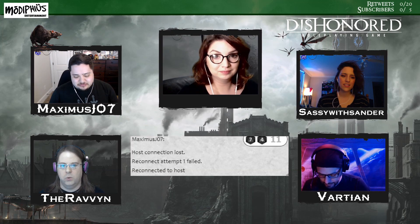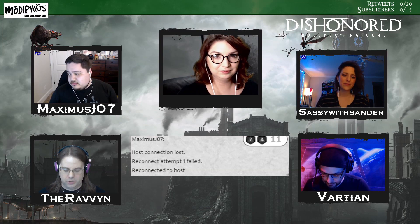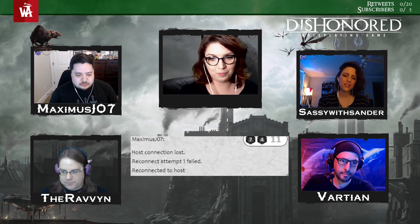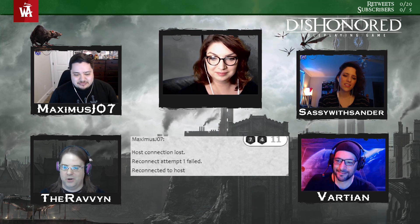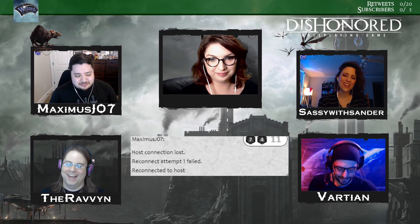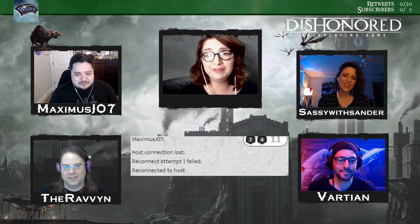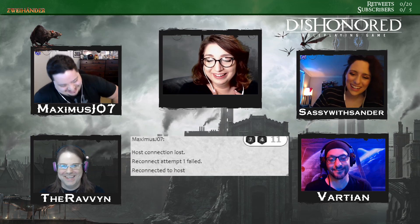Zebi is a former ship's surgeon who essentially took her knowledge of how to put people back together and keep them alive, and reverse-engineered that into becoming the perfect assassin. She kills people for money and is a high-functioning alcoholic — that's actually her flaw. And her truth is: if you don't get close, you can't get hurt. She's a very broken character.